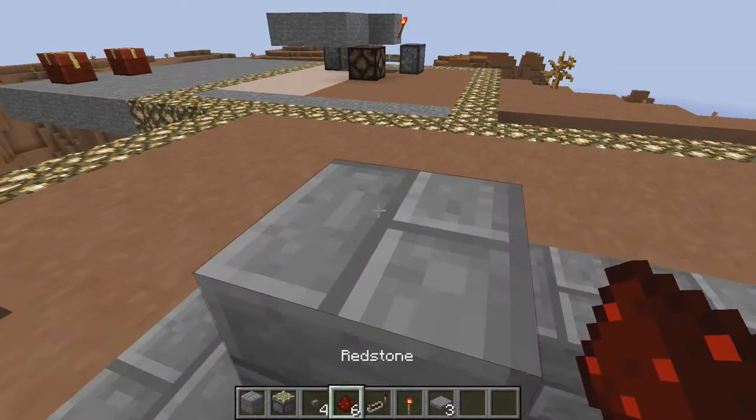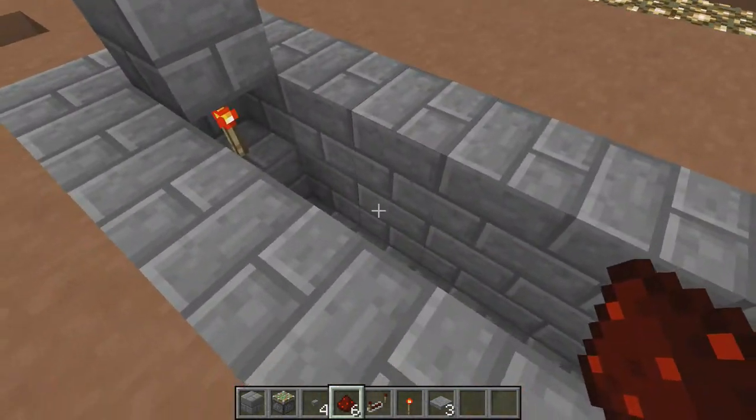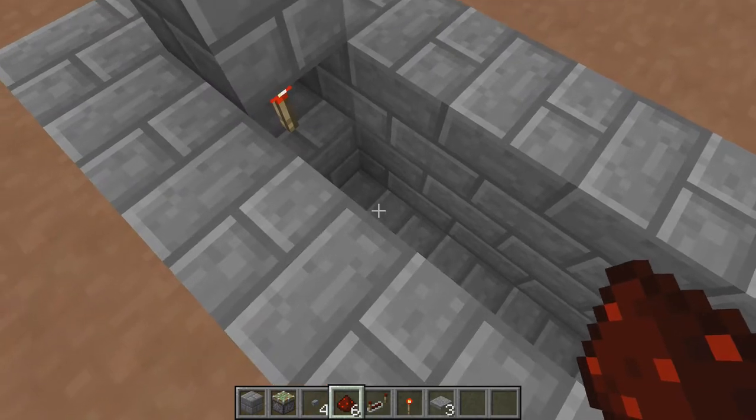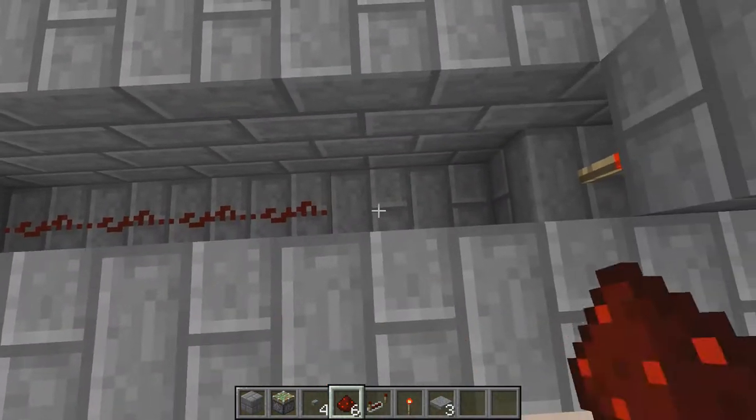Then you are going to need to put down a piece of redstone dust on both of them. Following up, you need to wire those two together.